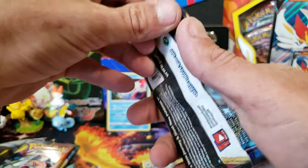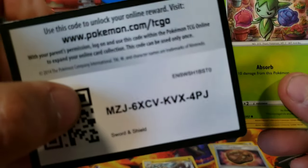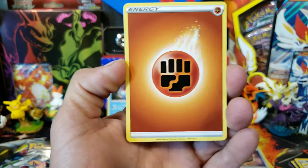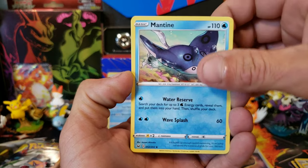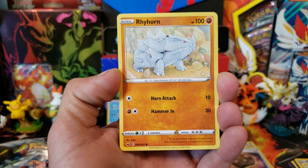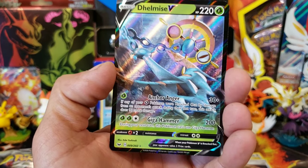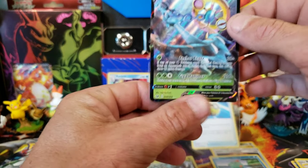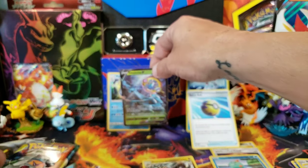Let's see if we can get another holo to beat out box number one, then we'll get into some Rebel Clash. I think I saw something. We got that Fighting Energy — that is my Lucky Energy. We got a Quick Ball, nice. Mantine, Dottler, Roselia, Chewtle, Blipbug, Ryhorn, Clobbopus, Reverse Chewtle, and a Delamize V — that is an Ultra Rare. Centering looks pretty good on the front, not so good on the back, but hey.